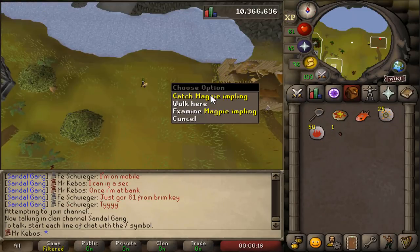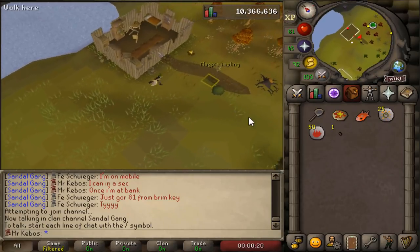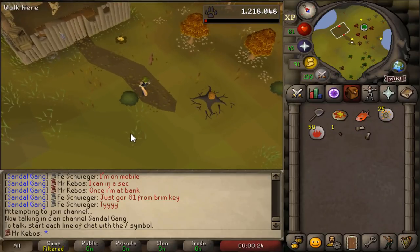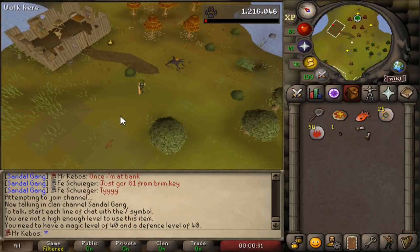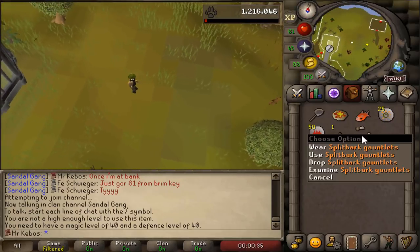The magpies are just rolling in now. I just got like back-to-back worlds with magpies. I just got a pineapple seed, and this time I'm going to get split bark gauntlets. That's a pretty interesting drop — I wonder what magic level you need for these. It requires 40 magic again, unfortunately. So it's gonna be a while until I can use all this magic equipment, but it's still pretty cool to get some new items.